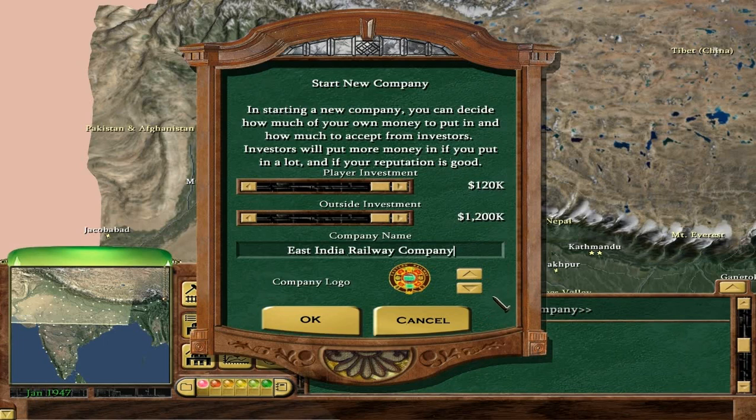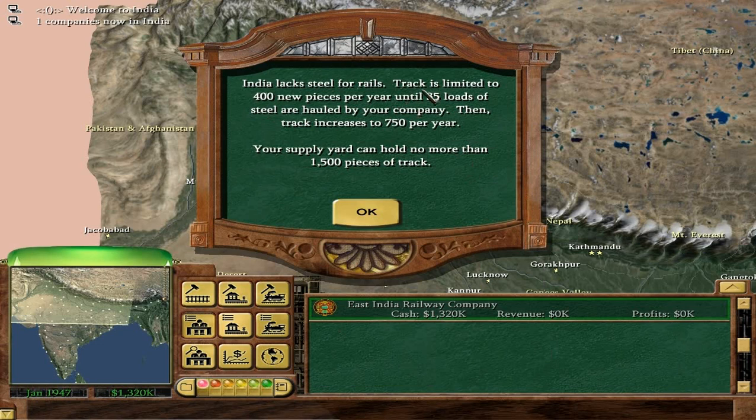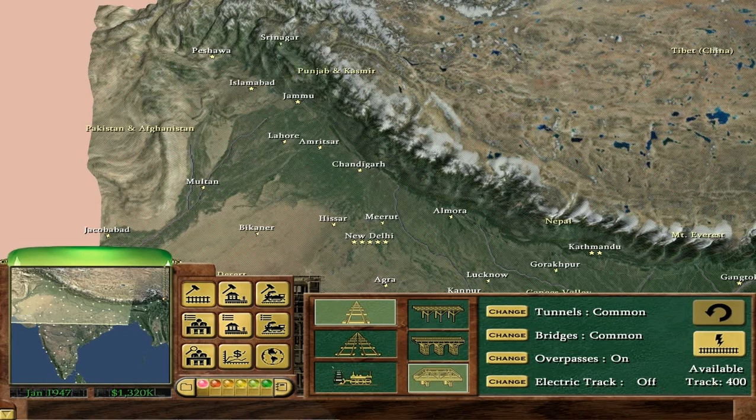India lacks steel for rails — track is limited to 400 new pieces per year until 35 loads of steel are hauled by your company, then track increases to 750 per year. Your supply yard can hold no more than 1,500 pieces of track. Whilst we obviously want to haul 35 loads of steel, 400 pieces a year is still a fair chunk — considering we have 34 years, that's still like 13,200 miles of track in total. But obviously we want to haul 35 loads of steel as soon as possible.